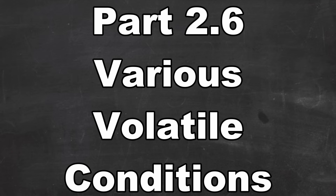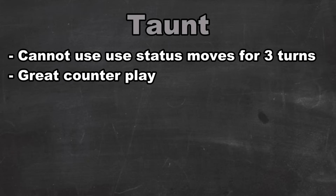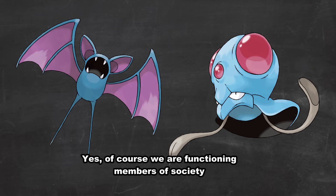I'll only briefly talk about the volatile conditions in Pokemon, as they're mainly situational. The main two you're going to see are Taunt and Confusion. Taunt is a really unique move, great for stall breakers or anti-leads — it makes it so that for a few turns your opponent is unable to use status moves. It's really great game design, giving you counterplay against stall. Confusion, on the other hand, is just annoying — nobody has ever said a good thing about Confusion, and if you do really like it, you're most likely a Tentacool or a Zubat.